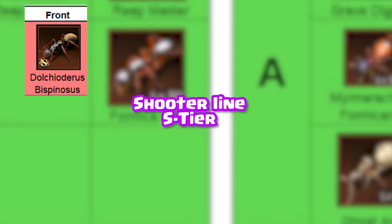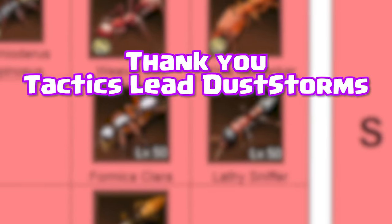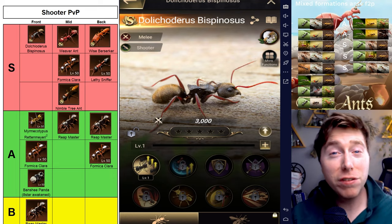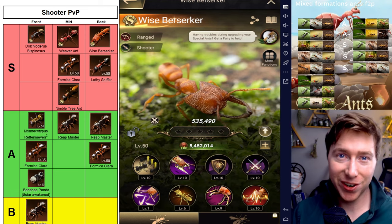What's up Z Nation? It's your boy Ashton here. Today I've got two Shooter Ant lineups and the best one is free. Let's look at it. The first S-tier class includes DB, Weaver Ant, and Damage Dealing Wise Berserker.